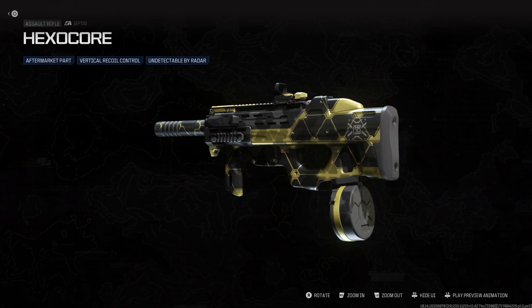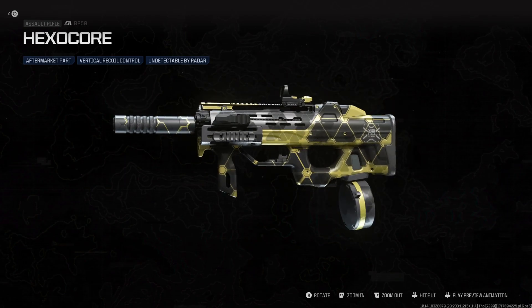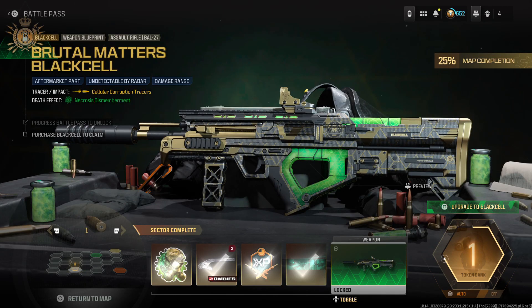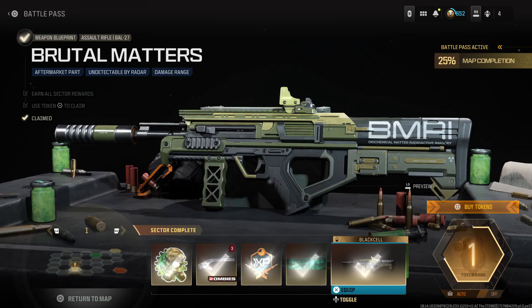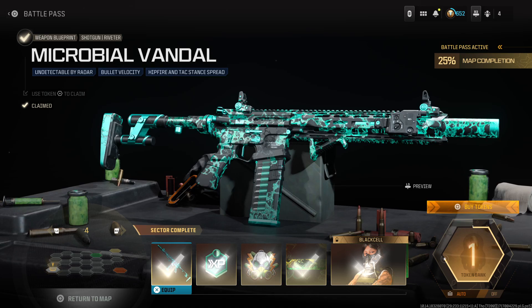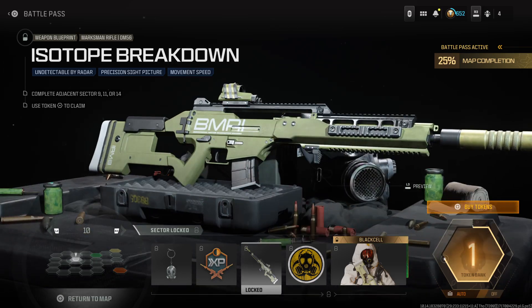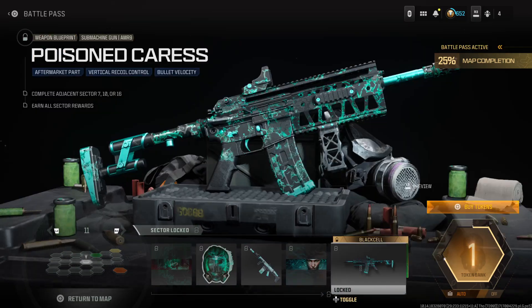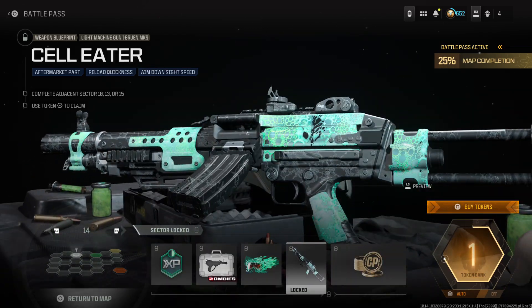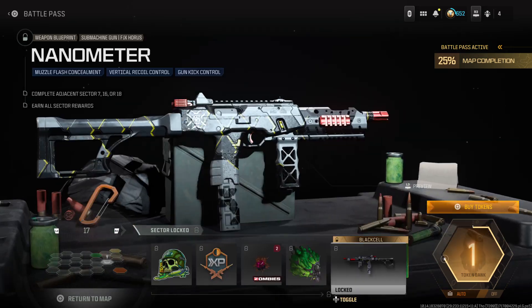As always with the start of each season we're covering battle pass variants. Today's video is on the Hex of Core variant for the BP50. This one looks pretty good in-game — it looks a bit more golden than yellow. You get it instantly in the battle pass when you buy it. I'm not buying the Black Cell this season; I don't think the variants look good enough. But the battle pass variants do look good. There's a decent MORS variant, a Longbow variant that actually looks pretty good for an LMG, a KAN-A8K variant, a Sidewinder, MTZ Rival-9, the new SMG, and the Tier 100 variant.